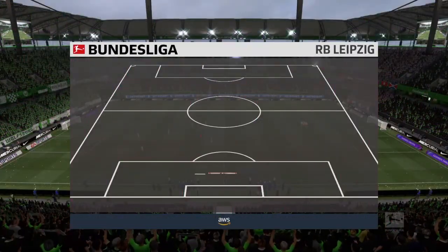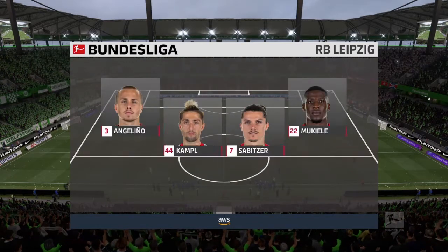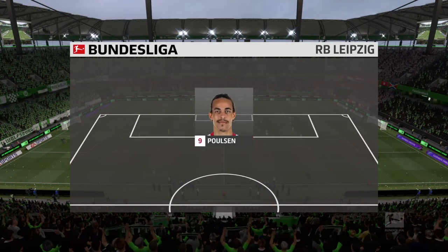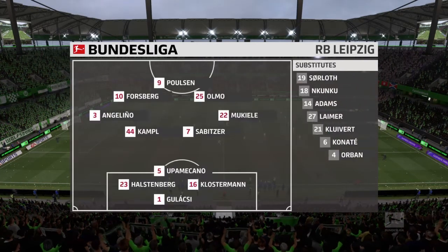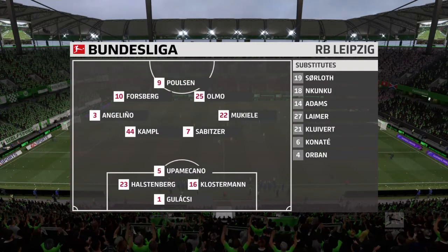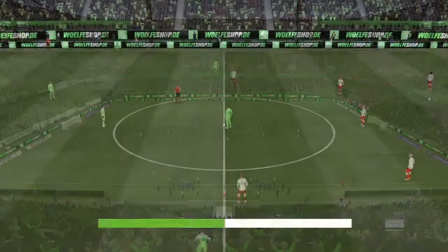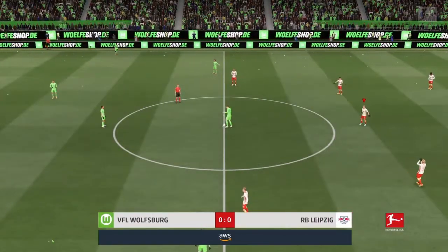Let's have a look at the starting eleven for Leipzig. Peter Gulacci is the goalkeeper of choice. Marcel Halstenberg starts with Dayo Upamecano in central defence. Marcel Zabica plays alongside Kevin Kampel in central midfield. It's an interesting-looking attacking constellation with three forwards listed from the start.